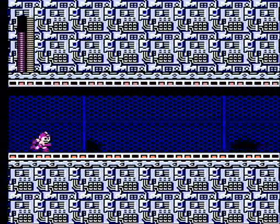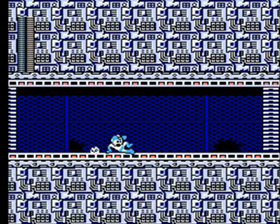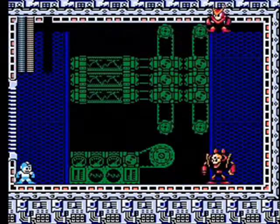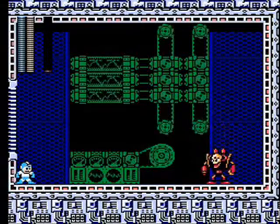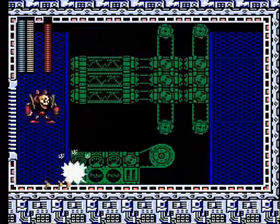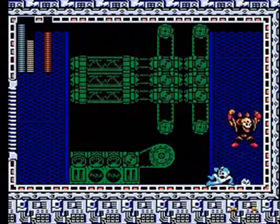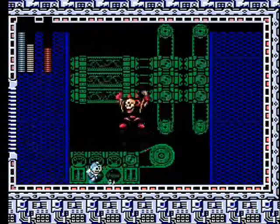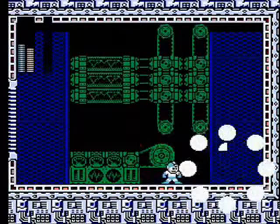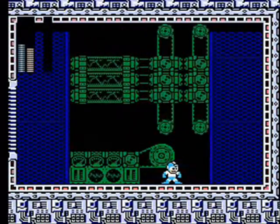One. Alright, second door — two doors per level. And now we face Quick Man, weak to the Gemini laser. Right in midair. One down, three to go.